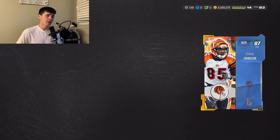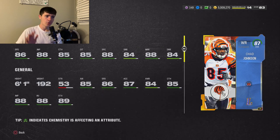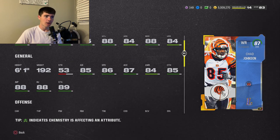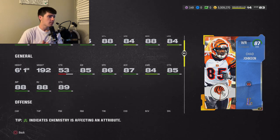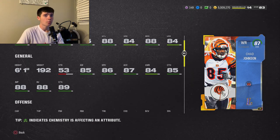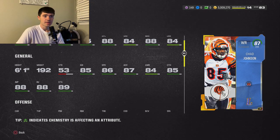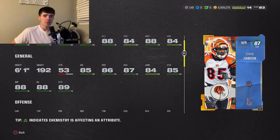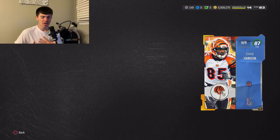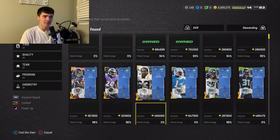Number 3 might shock you guys — Chad Johnson. 86 speed, 88 jumping, 85 catch, 85 catch in traffic, 88 spectacular catch, 84 short, 88 medium, 84 deep, 6-foot-1, 192 pounds. The amount of separation he gets running routes is absolutely incredible — you will not see another receiver touch that. He's not the fastest, but his route running gives him space and he just runs for days. At 6-foot-1 he's a bit taller than the other guys. Chad Johnson is the best wide receiver in the game right now — about 680K, expensive but worth it.